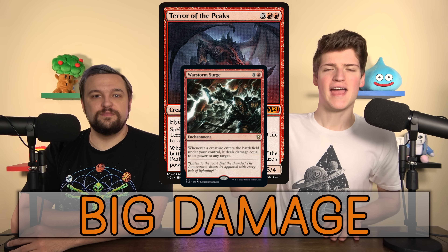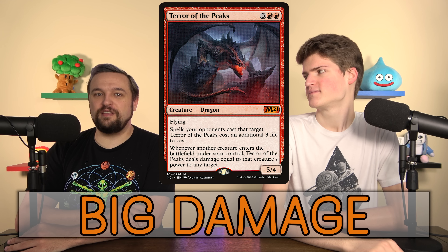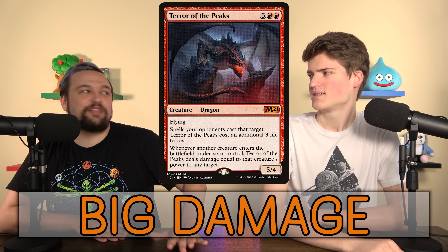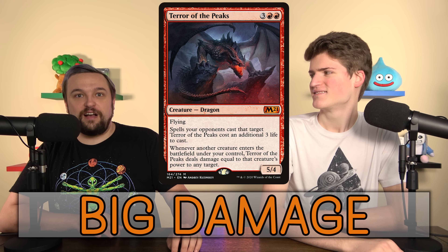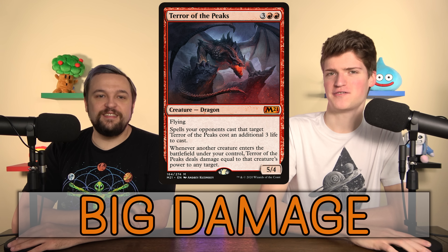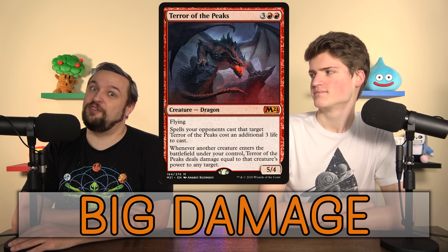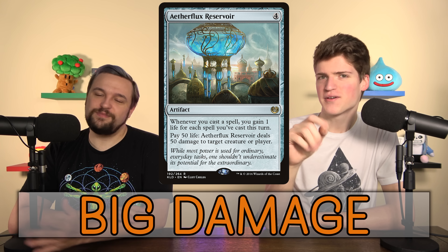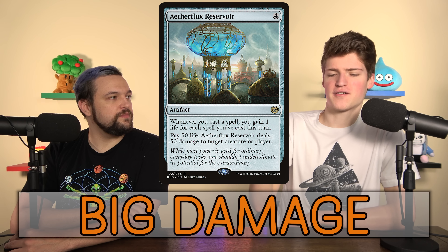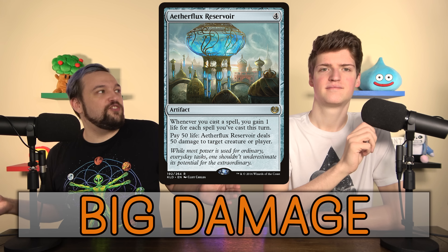Terror of the Peaks and War Storm Surge are the big versions of Impact Tremors — not death by a thousand cuts, it's death by like seven sword swings. Aetherflux Reservoir without combos: in a lifegain deck you're trying to get up to 151 life to nuclear-explosion everyone's face. It can also be a storm deck that doesn't go infinite — if you cast 10 spells in a turn, that still gains you enough life to fire it off. People call it the Death Star — you blow up everyone's Alderaan.